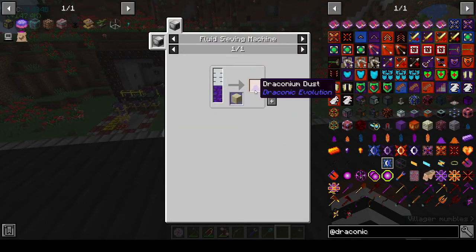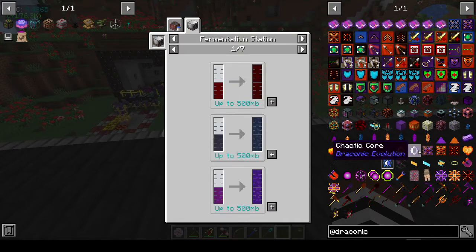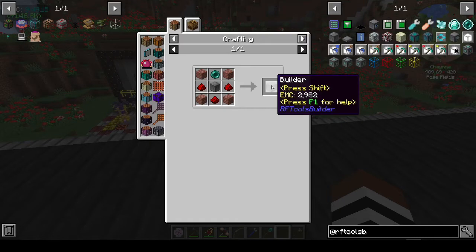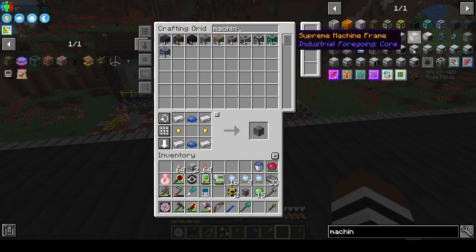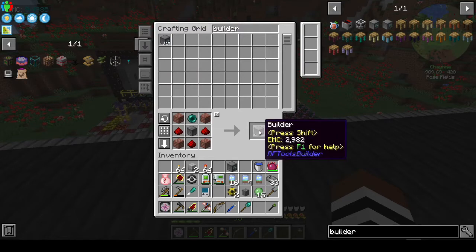So I think we're going to have to make an RFTools builder. Let's find it — there you go. What do we not have? A machine frame — I thought I had one. Well, I do now. So we have a builder, and we also need a shape card and a point.